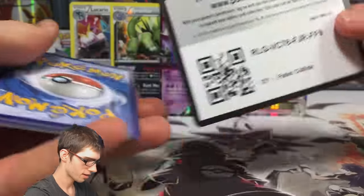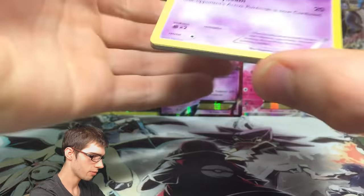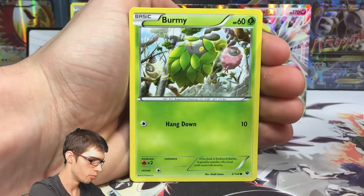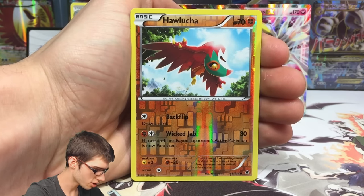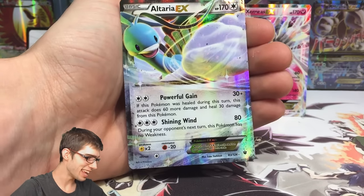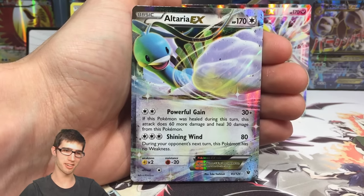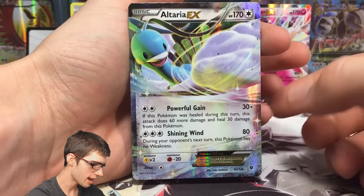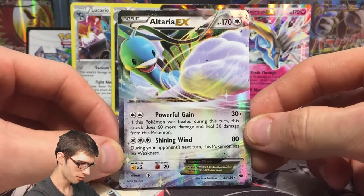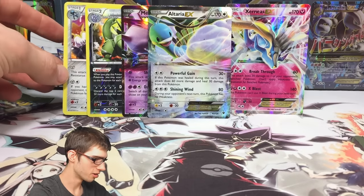There's the third code of the opening. Out of the second Fates Collide pack we've got Gothita, Fennekin, Meowth, Larvitar, Burmy, Random Receiver, Altaria Spirit Link, Wigglytuff, a reverse Hawlucha — that's just a common with Backflip and Wicked Jab — and an Altaria EX! We're three for three right now. The Altaria EX has 170 HP with Powerful Gain and Shining Wind. Not the craziest EX but it's definitely still an ultra. We've got a nice little pile stacking up here.